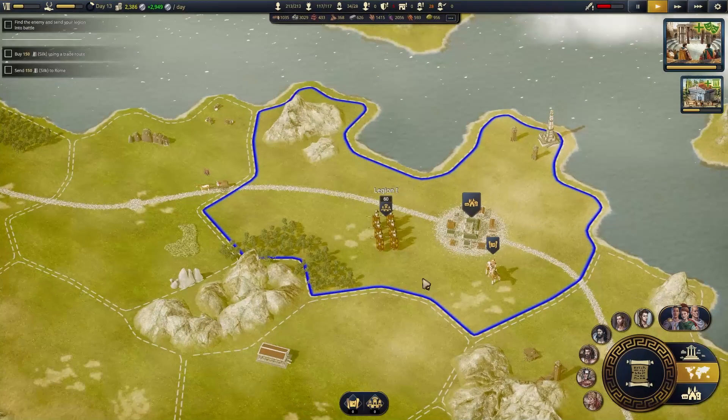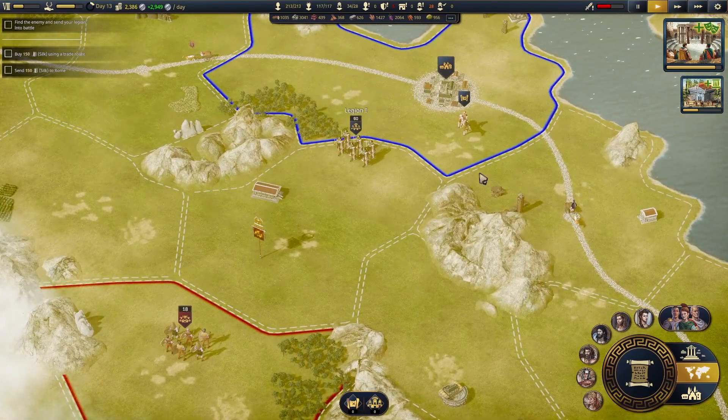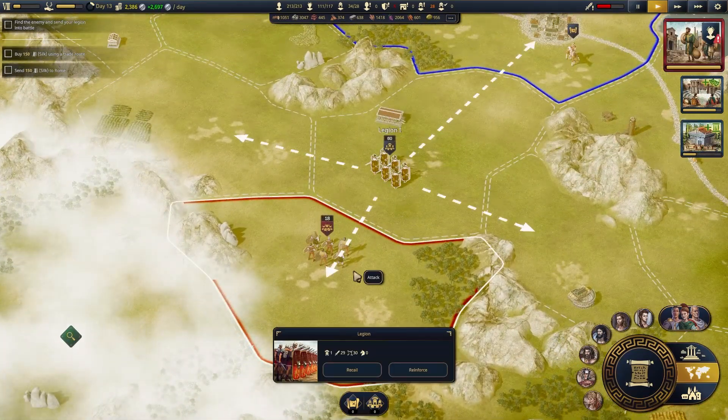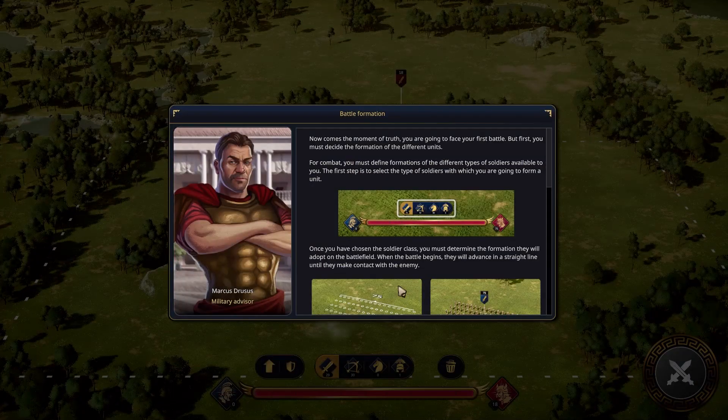Okay, here we go. This is what I'm talking about. We're massively overdoing it, but that's my preference — and that's kind of the way we used to do it. We have one general type, 30 archers, 29 infantry. This should be a no-brainer. And so begins our very first battle.